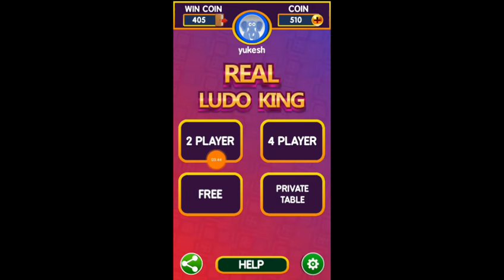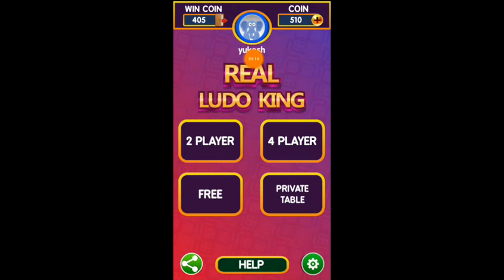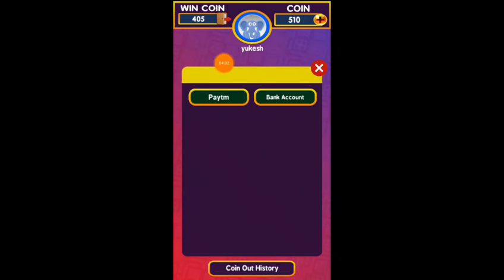If you refer friends, you can add coins. Click on the key to refer to your friends and share. You can add coins to your account. If you click on the key, you can add a bank account. Click on the page to add your bank account.